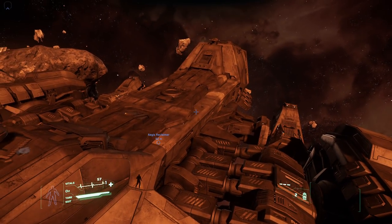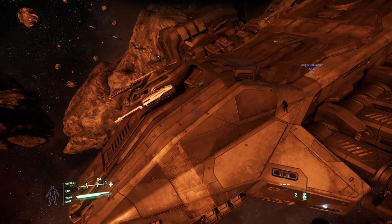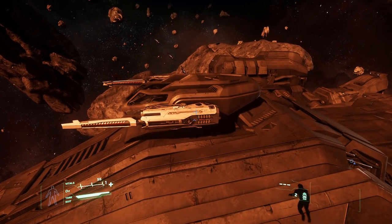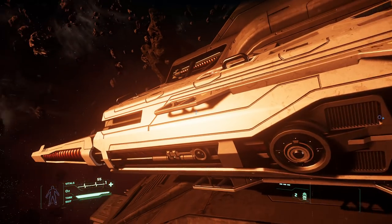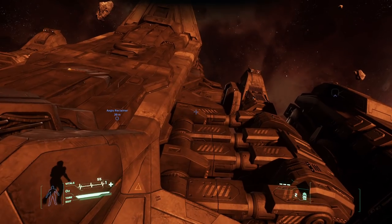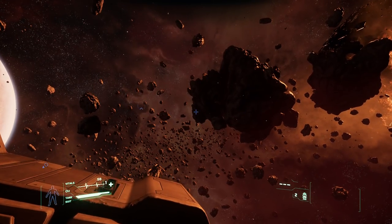Absolutely massive, isn't it — there's a docking collar on the top there. The guns are massive as well; when you get up close to them you really see what I mean. From a distance they don't look that big, but right next to them it really puts the scale into perspective. So far I've found the easier entrances further down here, but let's fly down the back first — this ship absolutely looks awesome.